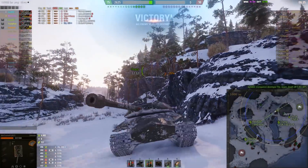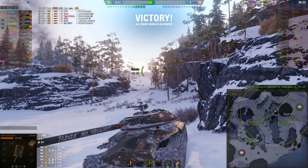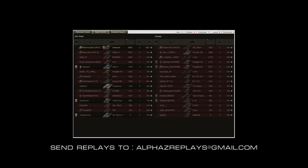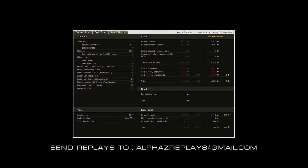Let's have a look at the results. Of course he got a High Caliber, Mastery 1. Made 6,005 damage, 3 kills, and he made 83,854 credits, 1 bond, 157 assist damage, and a base XP of 1,627. Thanks a lot Minitrago for your replay — I appreciate it. Have a nice day guys.